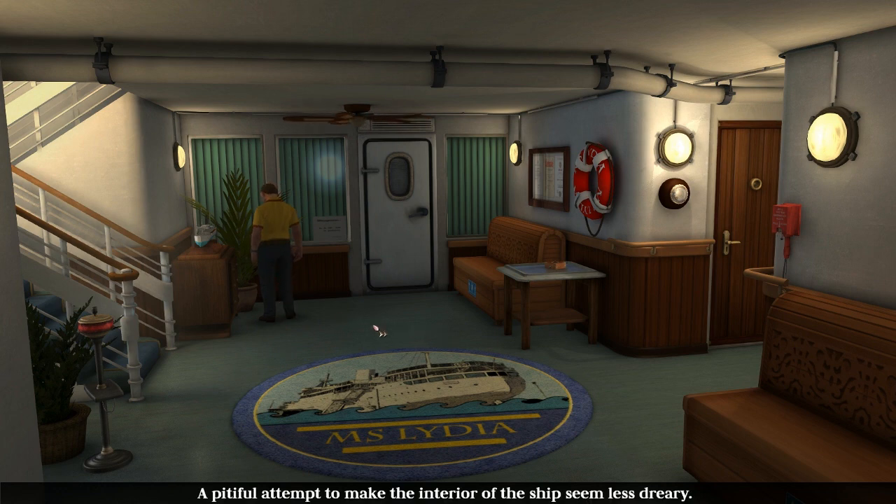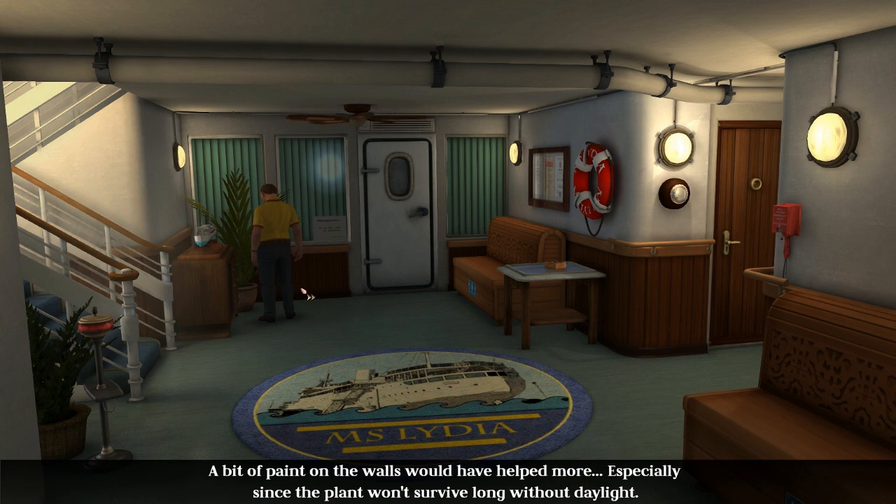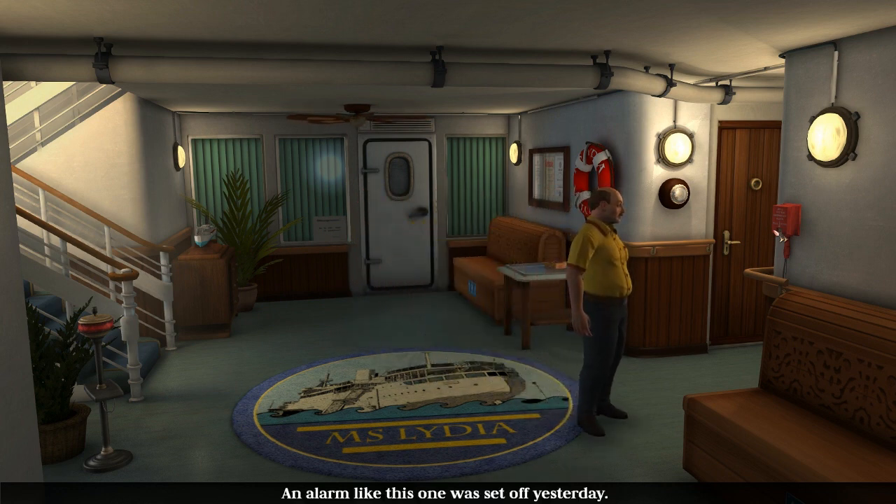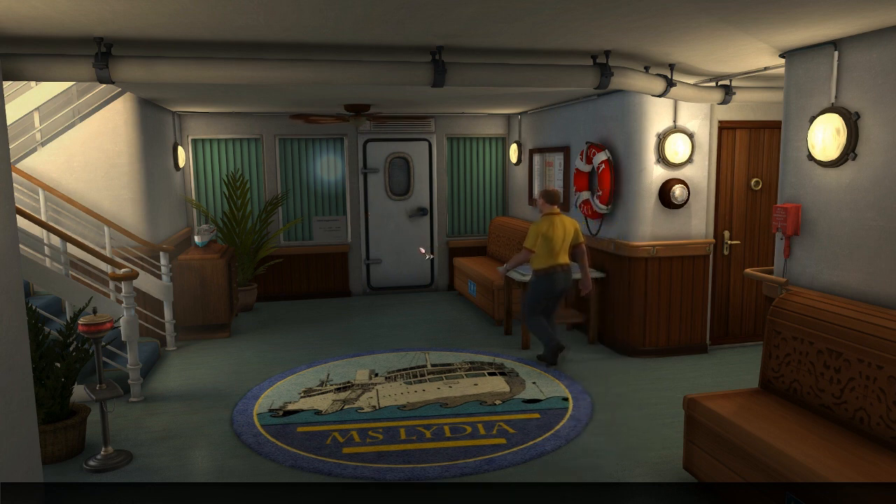That's a beautiful attempt to make the interior of the ship seem less dreary, but a bit of paint on the walls would have helped more, especially since a plant won't survive long without daylight. Going into the medical center - the eggshell white - regular white is offensive to the eyes because it's so bright. This alarm was set off yesterday, but this one hasn't been set off; the security seal is intact. We'll try and remember that.